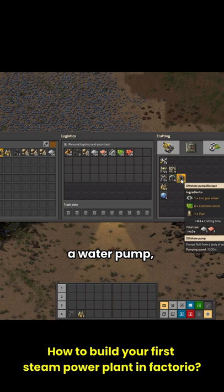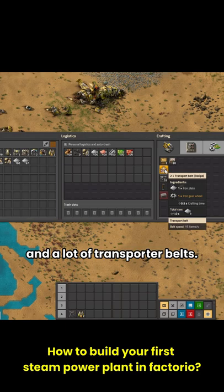How to build your first steam power plant in Factorio. You'll need: a boiler, two steam engines, a water pump, a few pipes, a few dozen poles, a burner inserter, and a lot of transport belts.